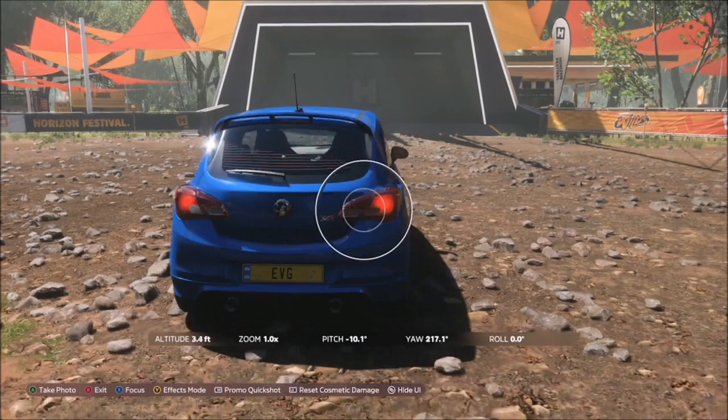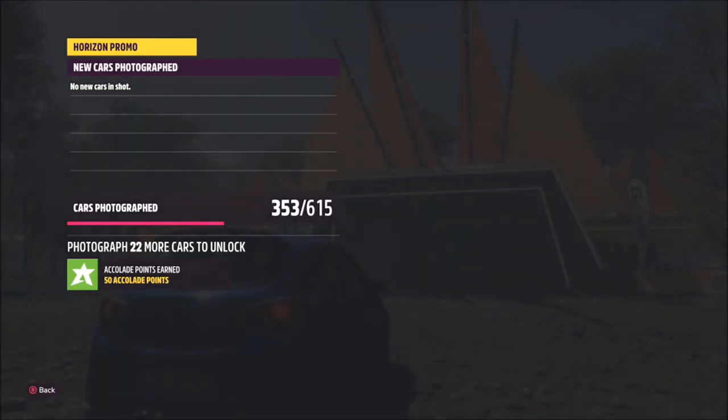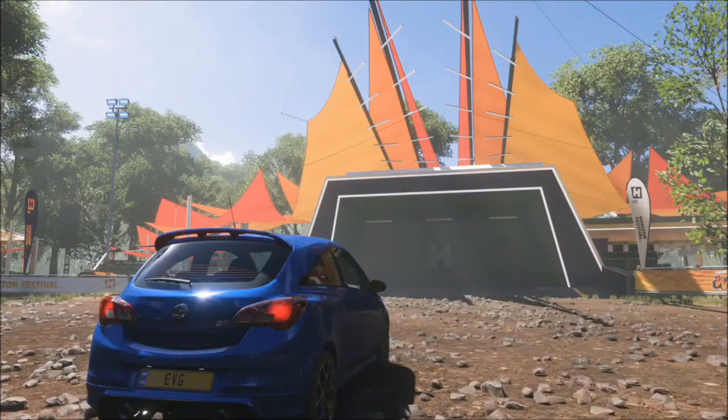Press up on the D-pad, hit the right bumper, and take the photo using Horizon Promo quick shot. It will pop up with two tick boxes — one saying that you've taken the photo in the correct location, and one saying that you've taken it with a hot hatch in the image. It's literally as easy as that.